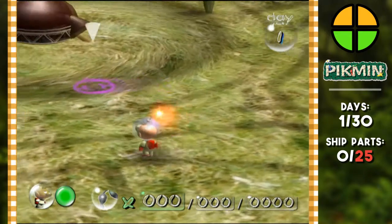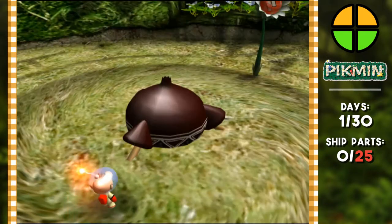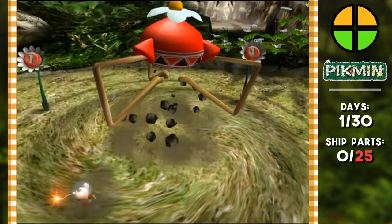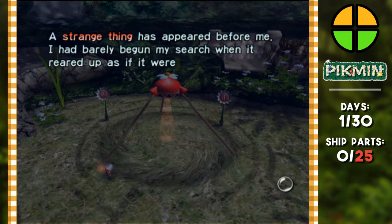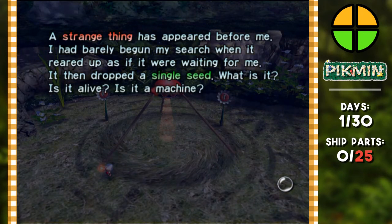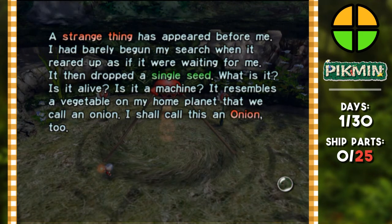Let's skip to the meat of the story. A strange thing has appeared before me — I had barely begun my search when it reared up as if it were waiting for me. It dropped a single seed. What is it? Is it alive? Is it a machine? It resembles a vegetable on my home planet that we call an onion. I shall call this an onion too.